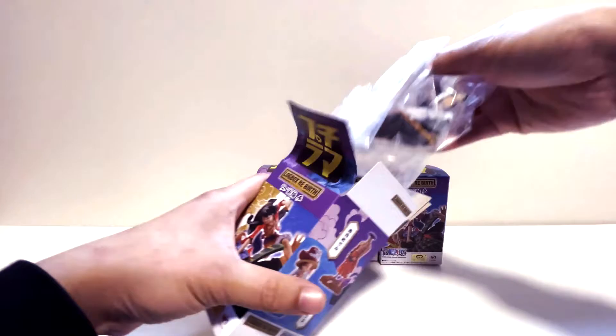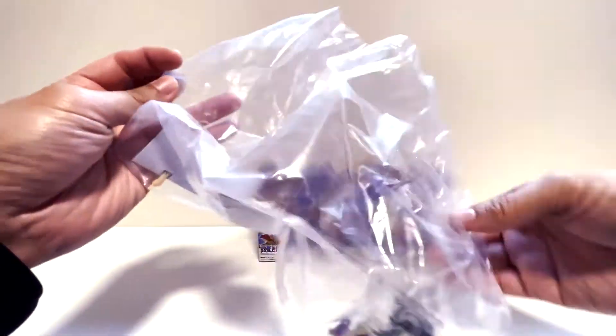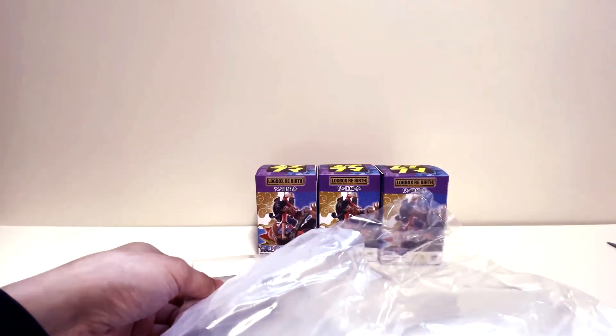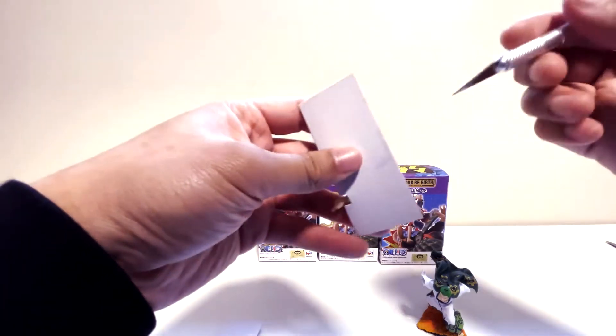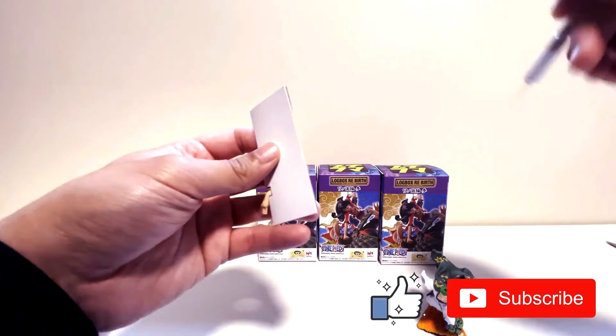So the first one looks like Zoro. Alright, looks like there is some assembly required. Got our scissors over here — it's a lot of plastic for this, honestly. Probably in good old blind box fashion, if I had gotten this as a single box, it's probably to pad it so that no one can actually figure out what's in here. But it's okay because we bought all of them.